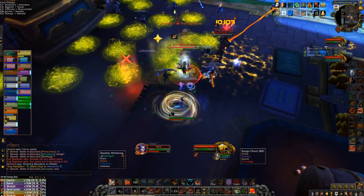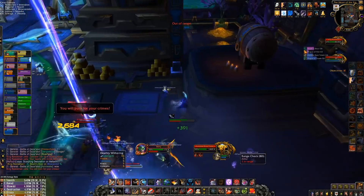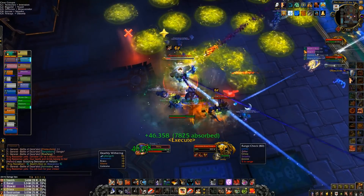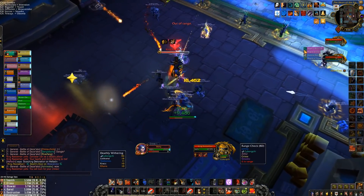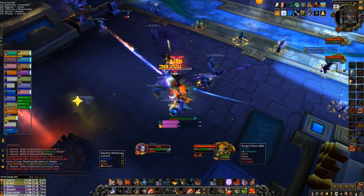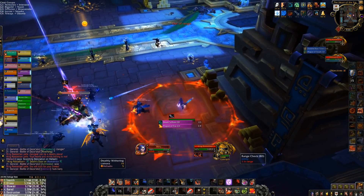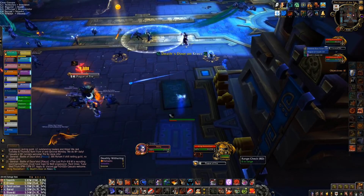I went ahead and blew my Bladestorm right when the Zombie Dust Totem dropped. I was moving away from Rastakhan because he's using the Plague of Fire and our rogue got MC'd — I was trying not to cleave him down because if you kill one of your party members, it's not good, and you're definitely going to need them later in the fight. Fortunately we have a couple of shamans to drop Tremor Totems to avoid that MC.